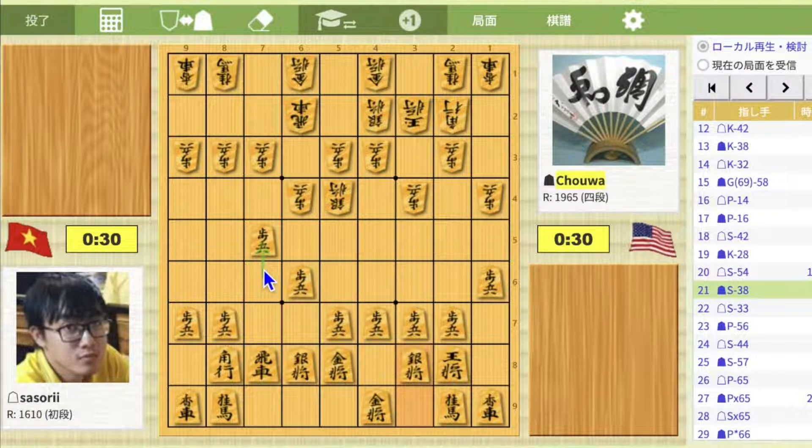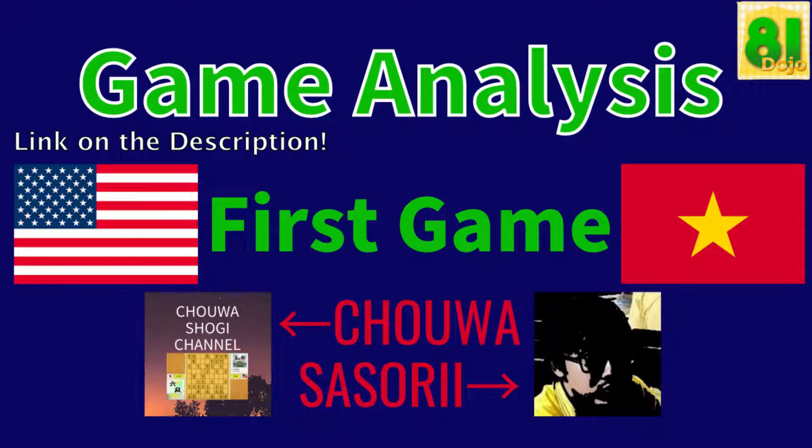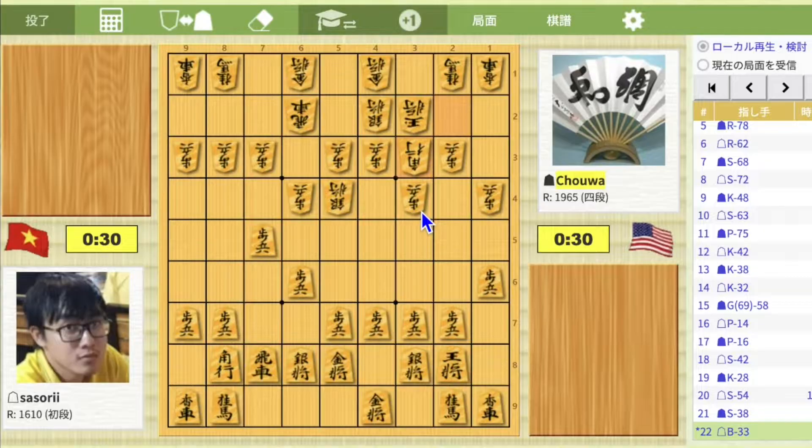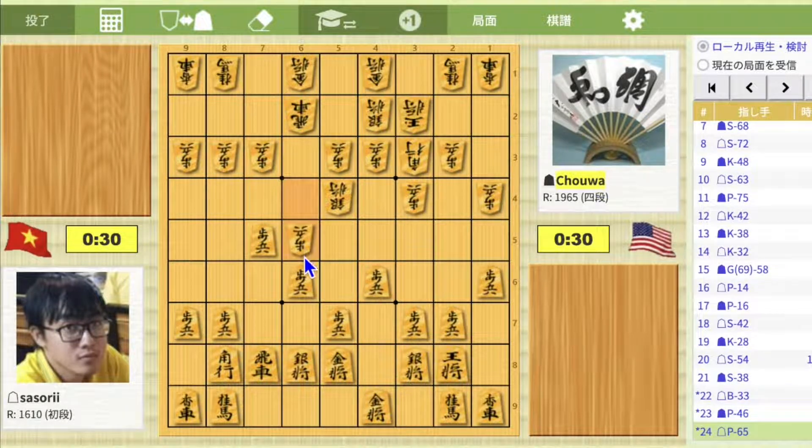The reason I decided to push pawn to 4-6 is that, like this game, if I push pawn to 7-5, it will not be good for me since white can actually attack by moving B.J.F. to 3-3. I also explained this in the first game video analysis. If you haven't watched it yet, please watch it first. But as I said in the video, after B.J.F. to 3-3, if I just move pawn to 4-6, pawn to 6-5.